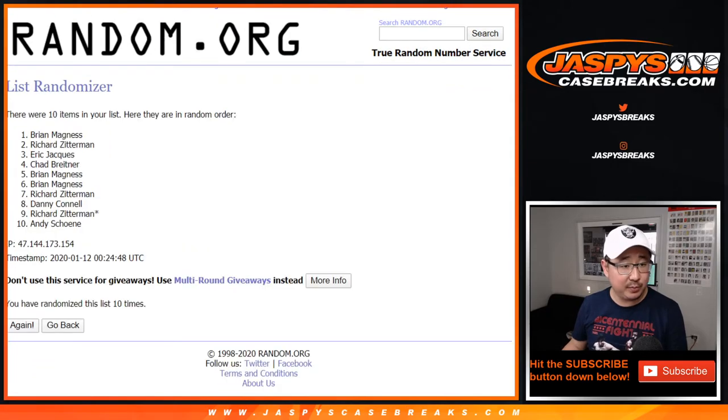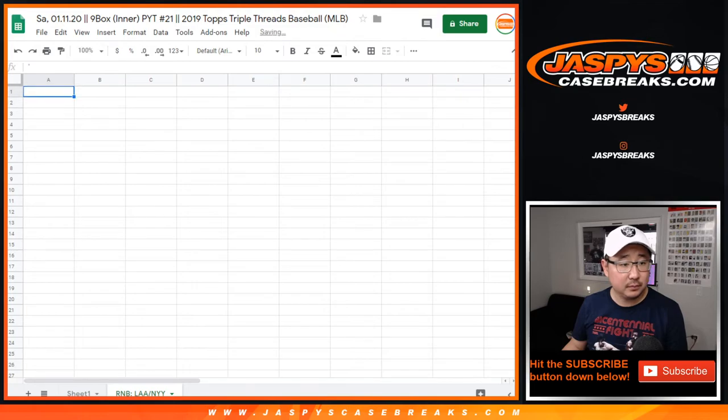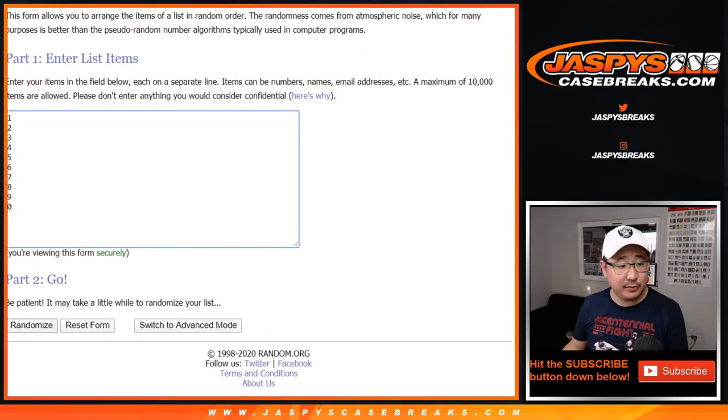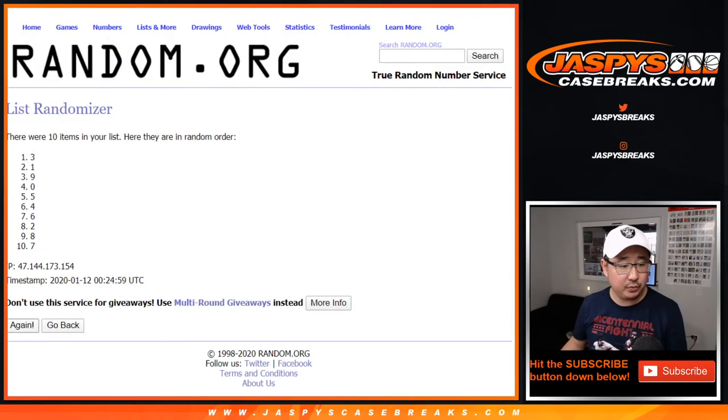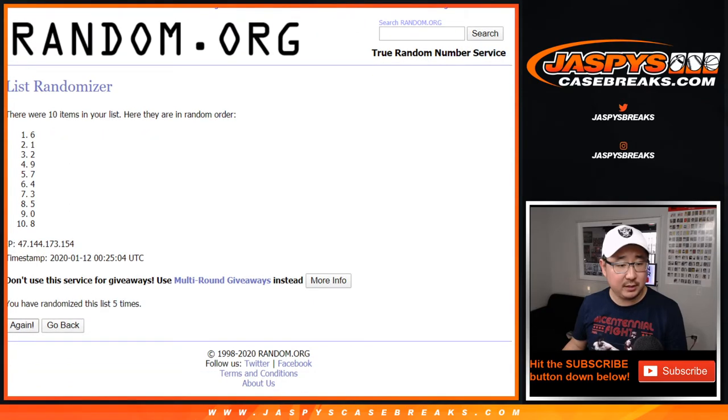6 and a 4, 10 times. Brian down to Andy — 4 and a 6, 10 times for the numbers. 1, 2, 3, 4, 5, 6, 7, 8, 9, and 10th and final time.